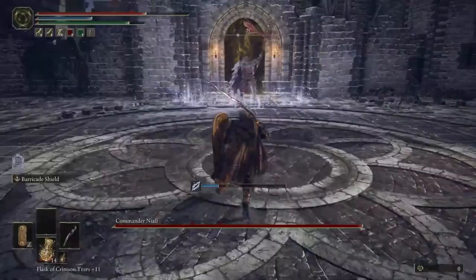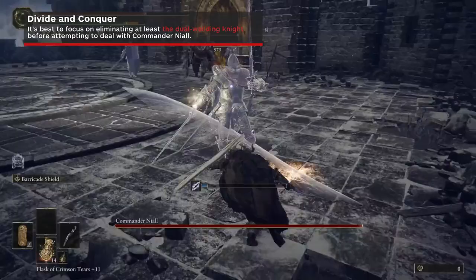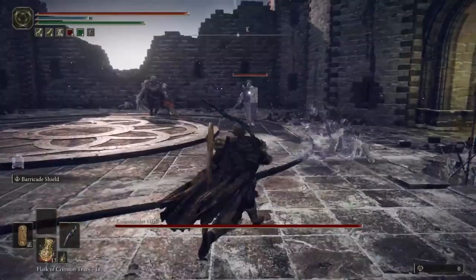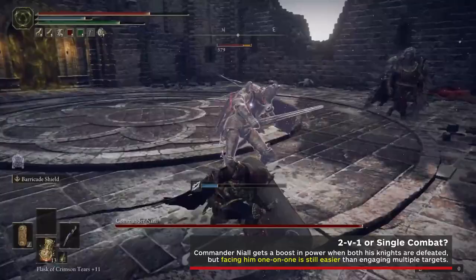Once you make it through, you'll have to battle the dungeon boss and his two summoned knights. You'll probably want to defeat the knights first, starting with the quicker one who's dual-wielding. He's pretty easy to separate and punish with guard counters, and if you've got a shield with the barricade ability, that will do wonders here. The commander seems to get a huge boost in power once both his allies have been defeated, so you can choose to either defeat the second knight the same way, or take on the main boss in a two-on-one. We recommend just killing the knight off and dealing with his extra power in exchange for a simpler fight.